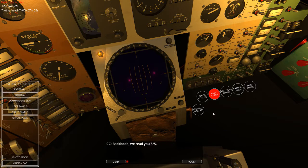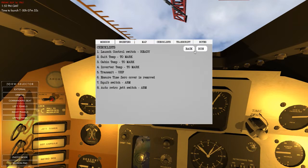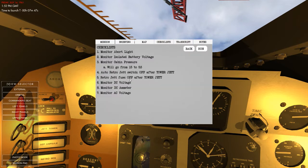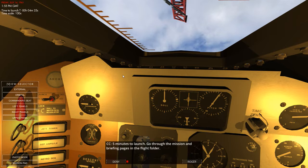Radio check. Read you five by five. I think we're done — is there any other checks that we need to do? We've done that. We'll leave that one up until we are actually at the edge of space. Let's speed up the time just a bit — look at that clock fly. Ready for launch.